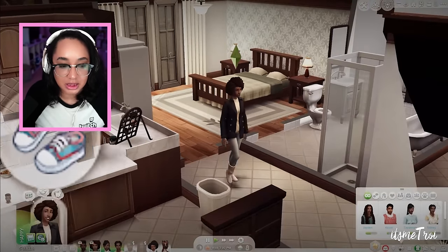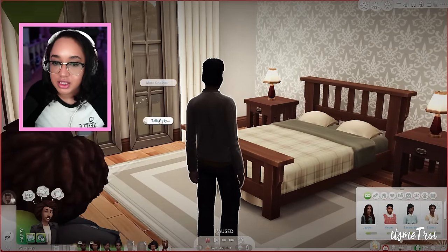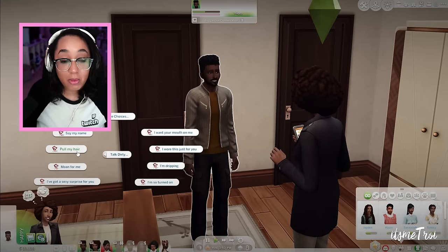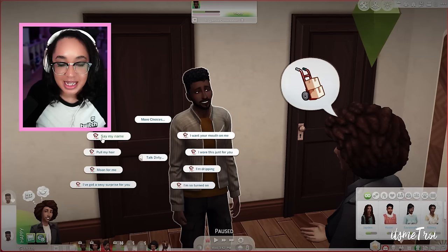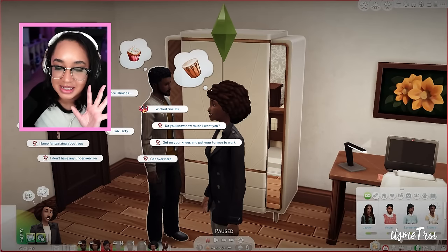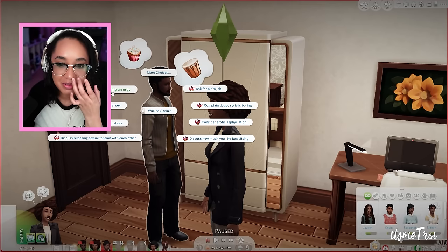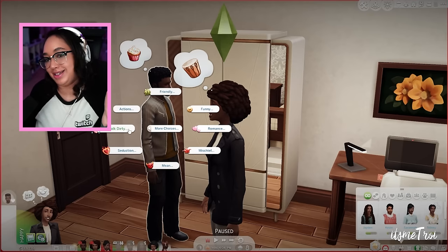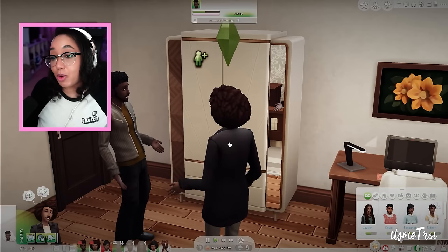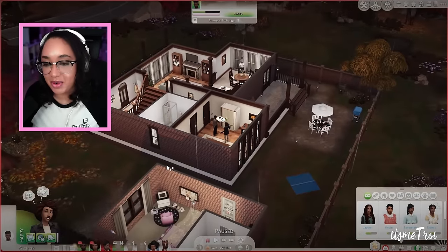Let me get him inside so we can go up to him and do some dirty talk — 'Do you know how much I want you.' These are fun interactions your sims can do. 'Pull my hair' — actually, don't pull my hair. 'Say my name.' Now, that's just if one sim has the trait. If both sims have the Dirty Talker trait, you get Wicked Social, which gives you like 10 more interactions — you can even suggest having an orgy. Go check out this mod from Wicked Pixel.